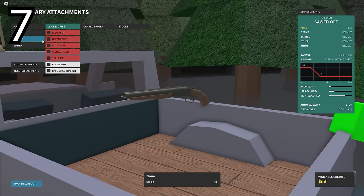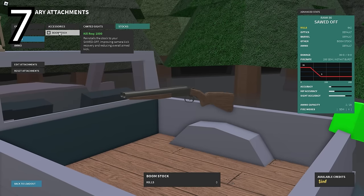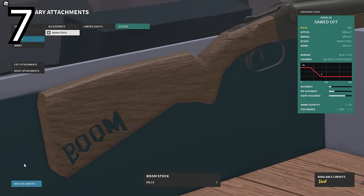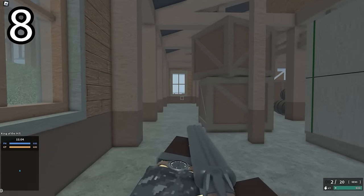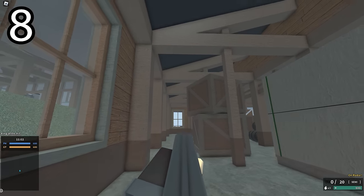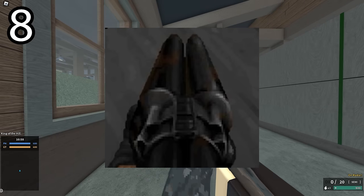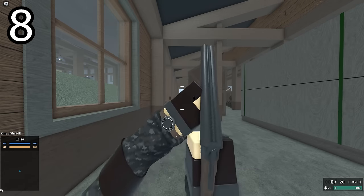When you put the boom stock on the sawed-off shotgun, you can turn it around and you will see a little text that says BOOM, and that is in clear reference to DOOM. And speaking of DOOM references to shotguns, this ALT aim that you see here is a reference to the DOOM super shotgun, and you can do this on all shotguns, by the way.